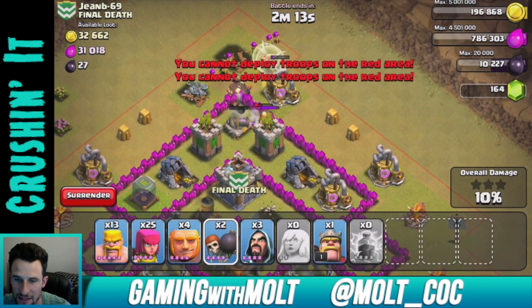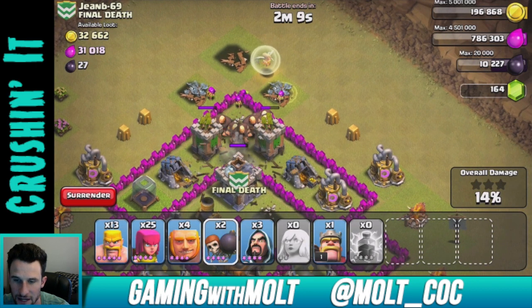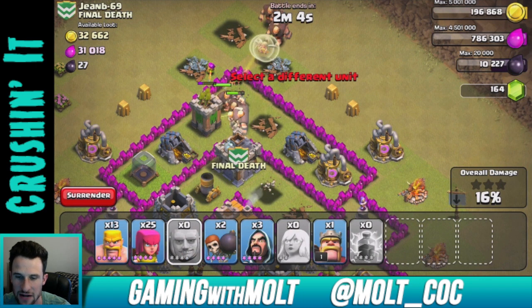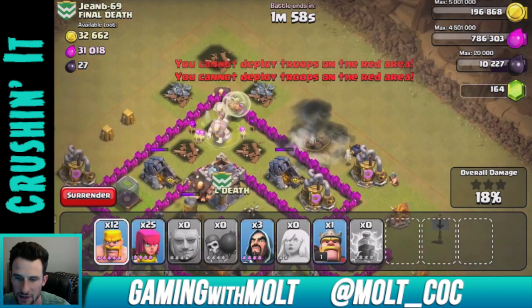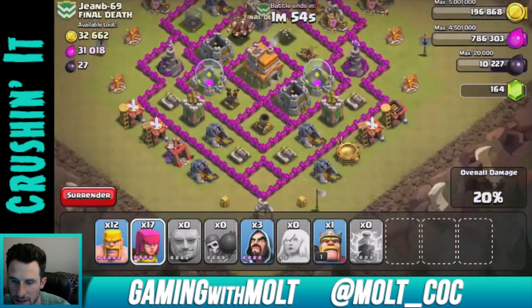We're going to keep trying to get in toward the center of the base as the giants come in and do work. There we go — now they can work their way in. We still have four more giants to release. Let's drop off these other wall breakers — I don't know why they're going all the way down there, but they're about to get blown up.